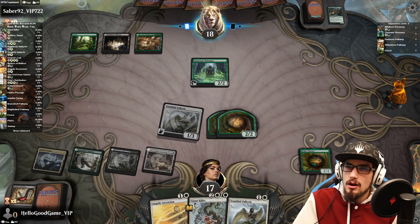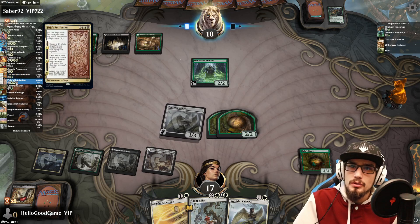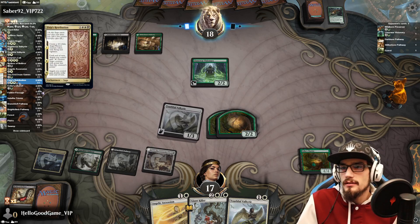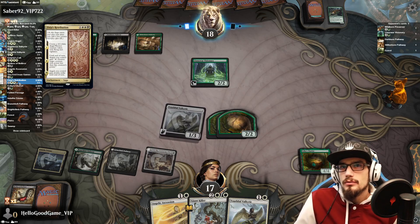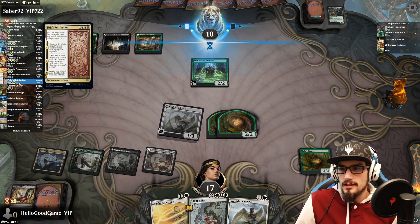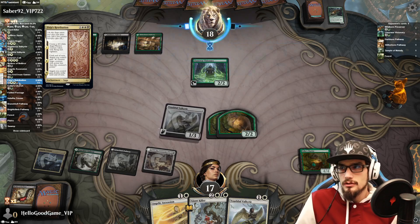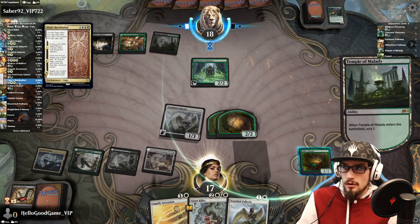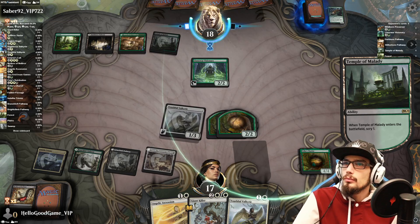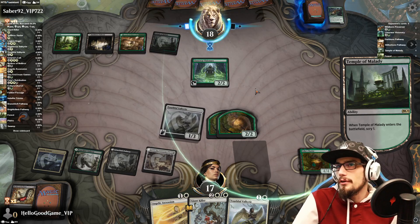We also have the Chariot in play before we pull our Retribution, which will make that 4/4 for us as well — other than the Ascension. Whether we have to Giant Killer into an Ascension into a Chariot attack, or a Retribution, I think both are relatively positive here. Opponent has four available mana.